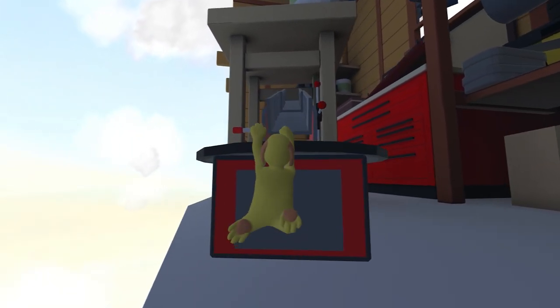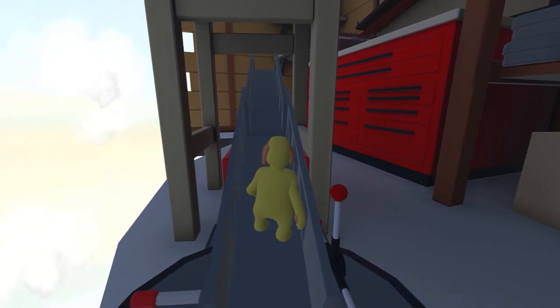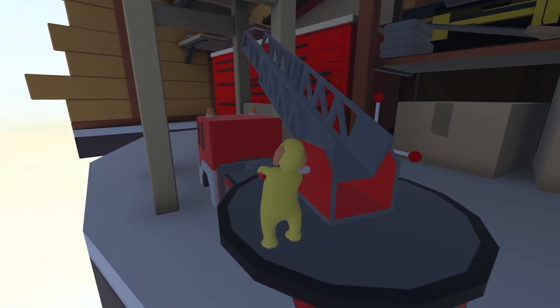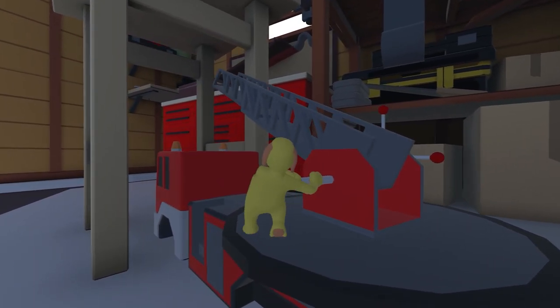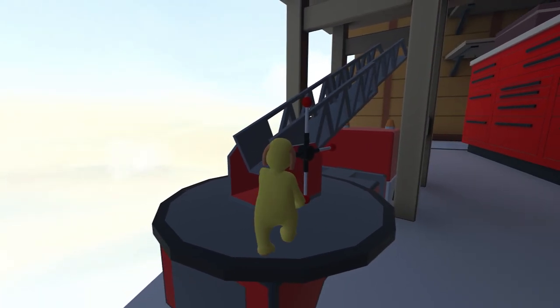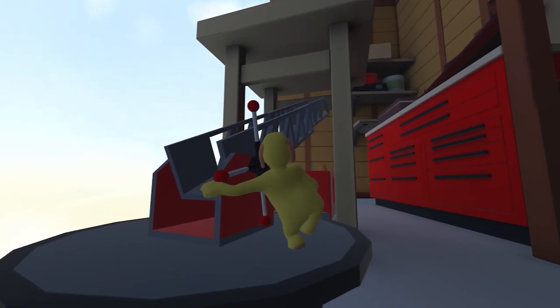Once you load into the miniature level, what you want to do is jump onto the top of this fire truck and then we have to shorten the ladder so we can get it out from underneath the chair, because at the moment the chair leg is currently in the way. If you interact with this lever on the right hand side, spin it round anti-clockwise and it should shorten the ladder.